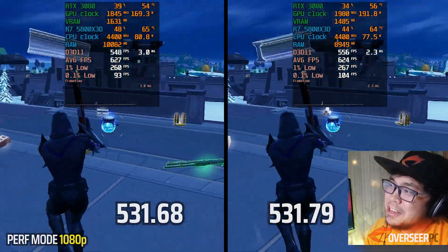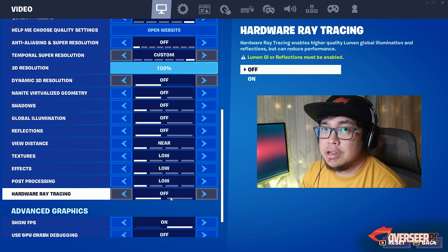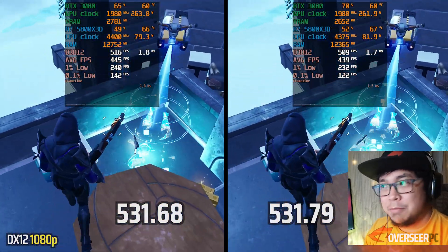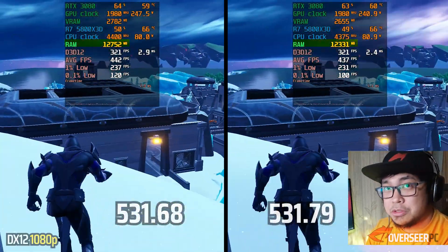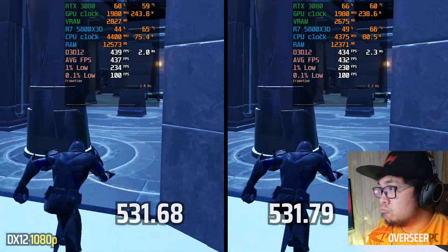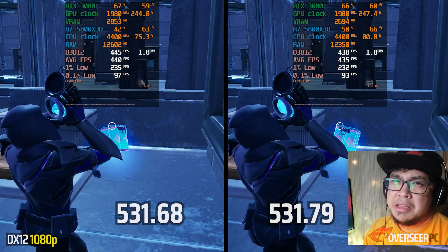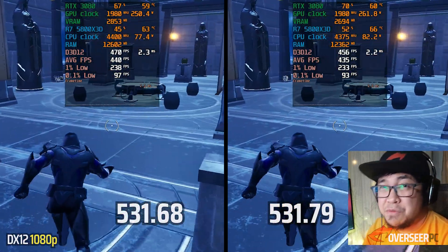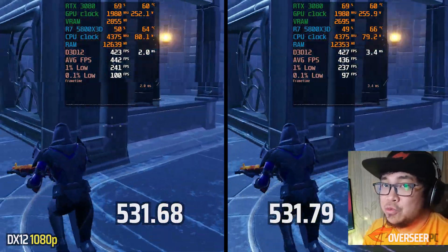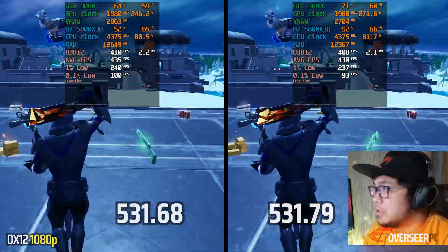We're also trying out DX12 in Fortnite. What we're looking at is not raw performance — what we're looking at is whether these drivers are actually worth it for our competitive games. With DX12, look at that: RAM usage on the latest drivers is much lower, VRAM a little bit lower as well. The performance differences are more within margin of error — you probably can't feel a few FPS difference in-game. Overall, about 200 megabytes difference in RAM and about 160 megabytes in VRAM.